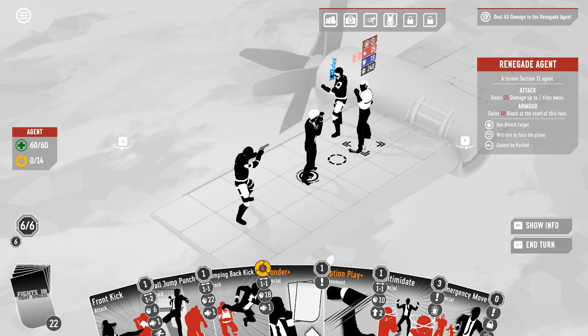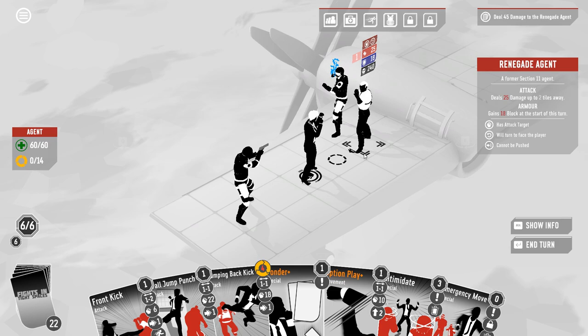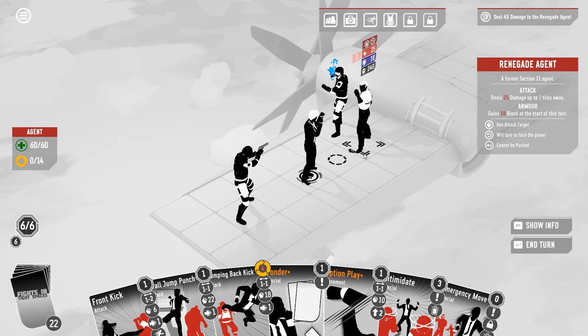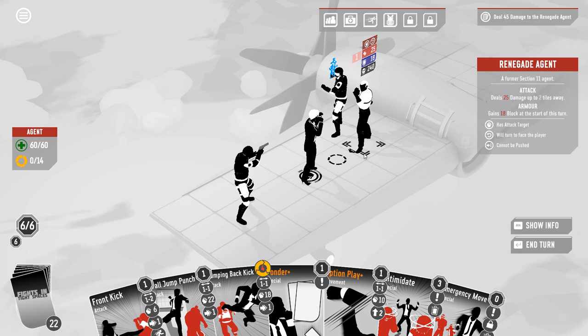Right now, you have armor. This is armor turn. Cannot be pushed. We'll turn to face. We do have our stun already. The fact that the boss can't be pushed is actually potentially a good thing for us, because it means we can use front kick as an approach.